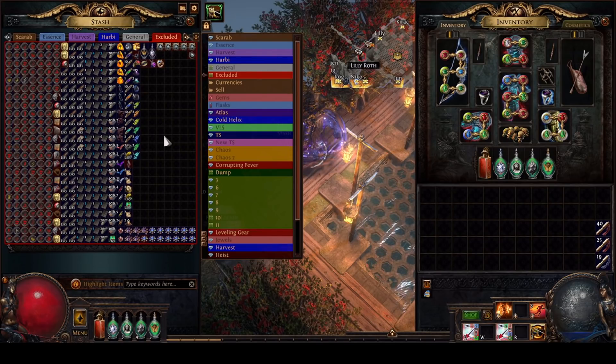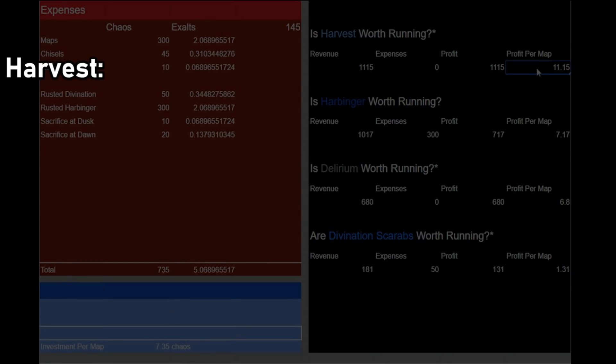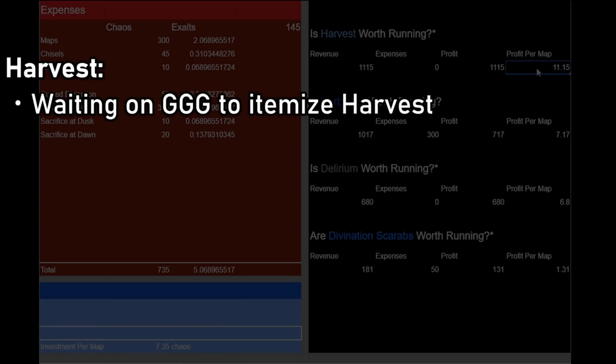Alright, so now that we know what we are working with, let's take a look at the profit from some of the different league mechanics. First up, we have our primary focus of this video: harvest. Going into this, we had zero expenses as our access to harvest came directly from the atlas tree. As you can see, we ended up profiting around 11 chaos per map from harvest alone. I think harvest is worth running. However, if you don't like using the TFT discord to sell your harvest crafts, harvest probably isn't for you. Unfortunately, GGG still refuses to give us itemized harvest crafts and syndicate benches, so until then we are stuck with this third party discord system.